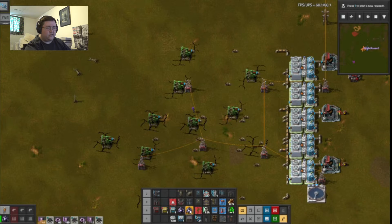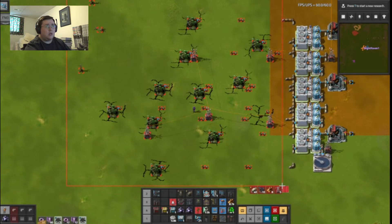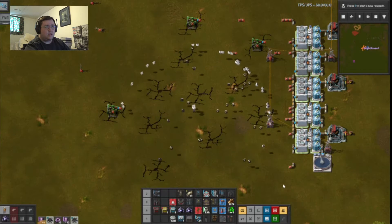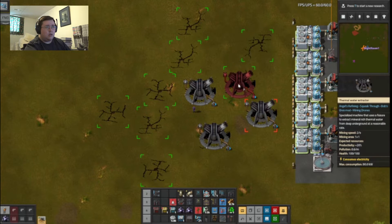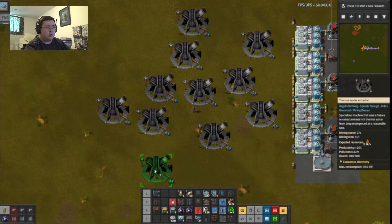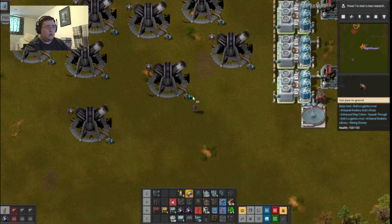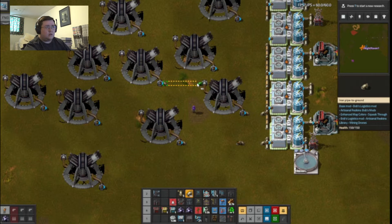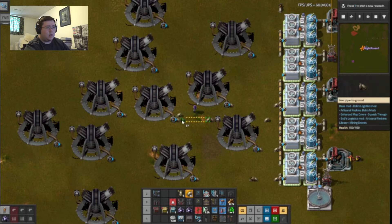That means I can just as easily switch over and go like this, placing all of these down. There we go. Now I need to change that over. Damn, that's a pity — it won't reach that far. You know what, let's cut that off. There we go.